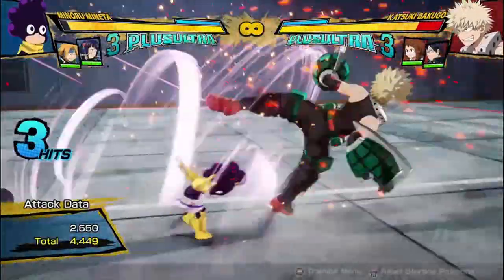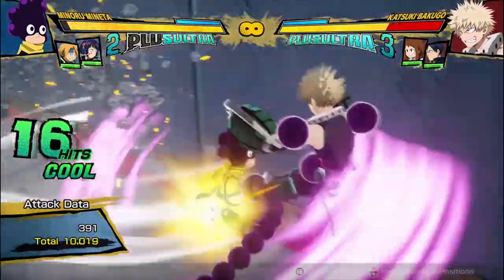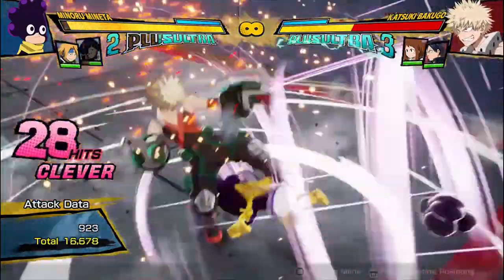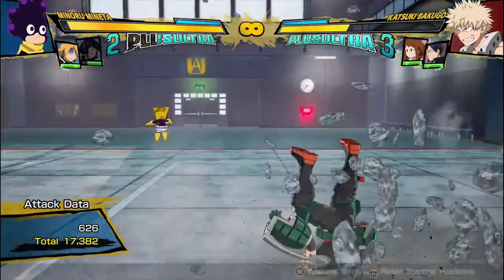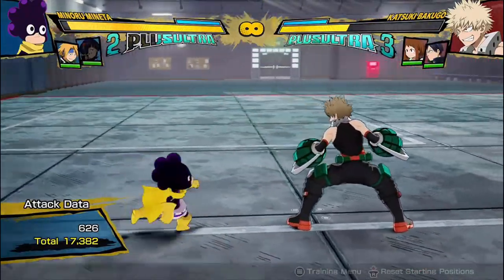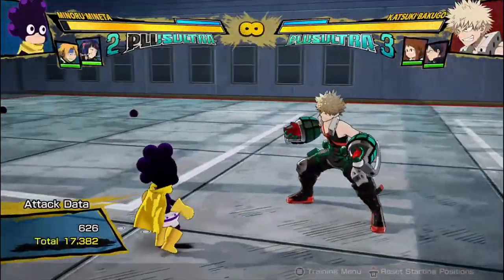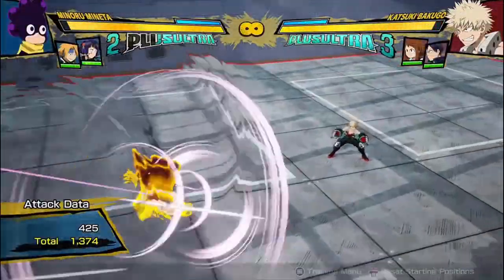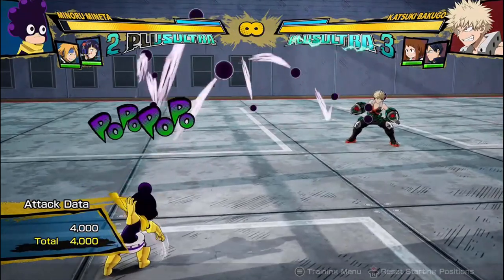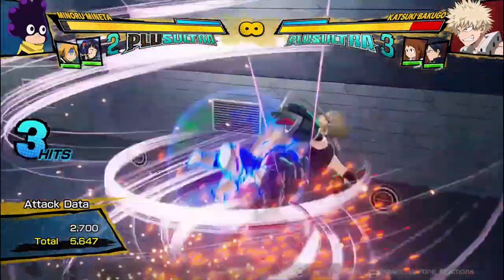Obviously he can get more damage meterlessly with his Plus Ultras if you do this kind of combo, but that adds a bit more scaling and the increased effort isn't really worth it, especially since he can get good damage without doing that — like 18,000 or something. Anyway guys, that was my breakdown for Minoru Mineta. He's a really fun character, pretty unique, and I think he's pretty balanced. He has some weaknesses — his regular attack string is kind of bad — but he has a really good red attack that travels far, an amazing yellow attack in the air, and interesting resets using his balls. A lot of people don't use his balls that much because they don't do damage, but I think they're a really interesting and unique tool.